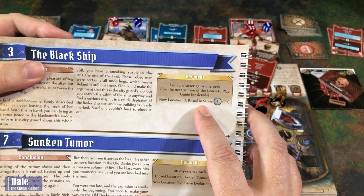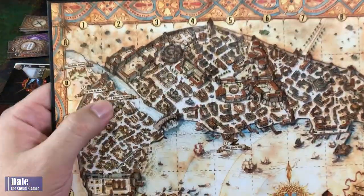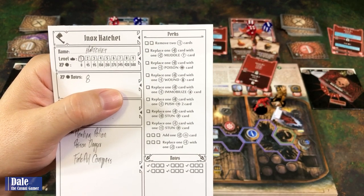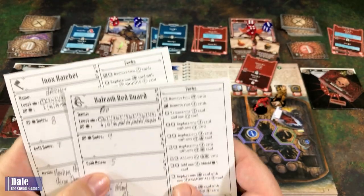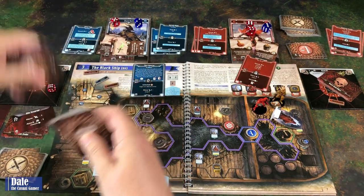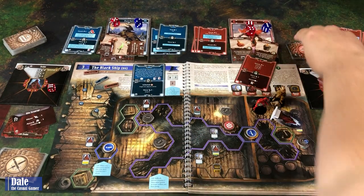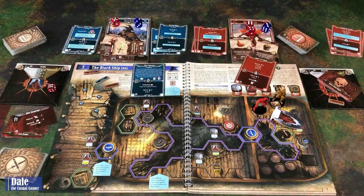Each character gains one perk. We'll see what that means in the learn-to-play guide. New location: A Ritual in Stone — sticker four goes to area C2. We've added our new sticker. Perks are going to be permanent changes to our modifier deck — either removing cards or replacing cards. We get to choose that for each character. For both, I'm just going to make it simple: remove two negative-one cards from each of them. We'll go through our stack and find those and remove them, along with the curse card that we got.